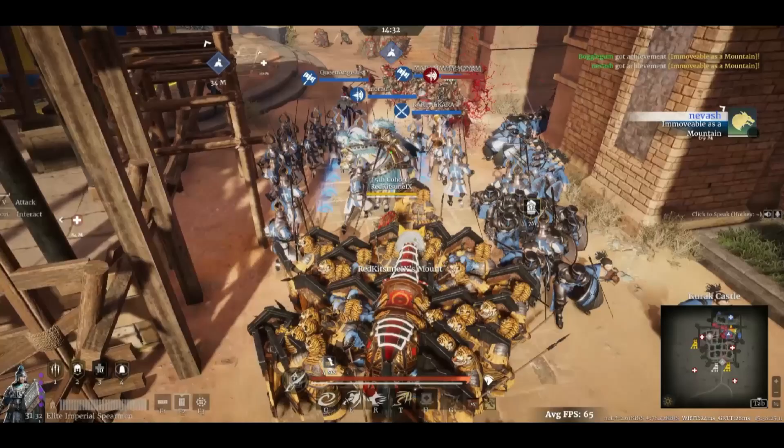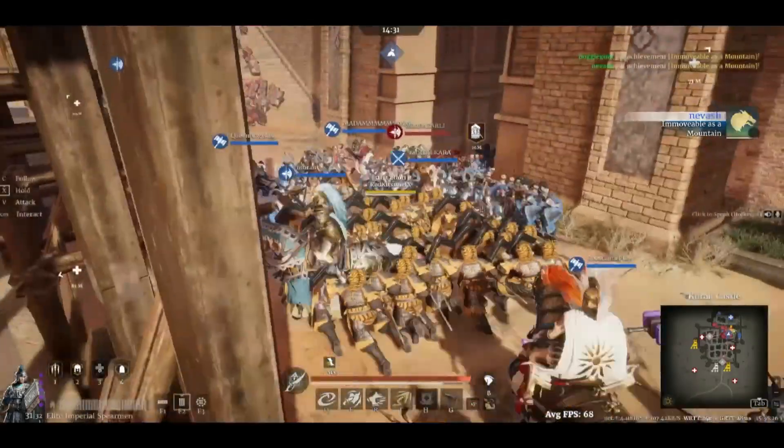Rule number one for shield units: always stay behind your units. X-move them in front of you, then use Cover Commander. Look for flanks, know what's coming with cavalry, and know what counters you and what you counter. I'm going to show you a little bit of when I have played shields.